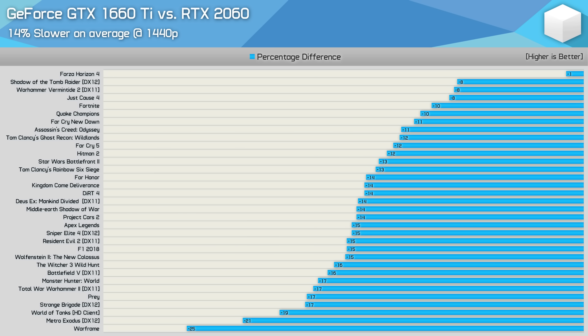For the RTX 2060 comparison, we see similar margins to that of the day one content. Previously the 1660 Ti was 12% slower, and now in the 33-game comparison that has increased ever so slightly to 14%. The only notable outliers included Forza Horizon 4, Warframe, Metro Exodus, and World of Tanks.